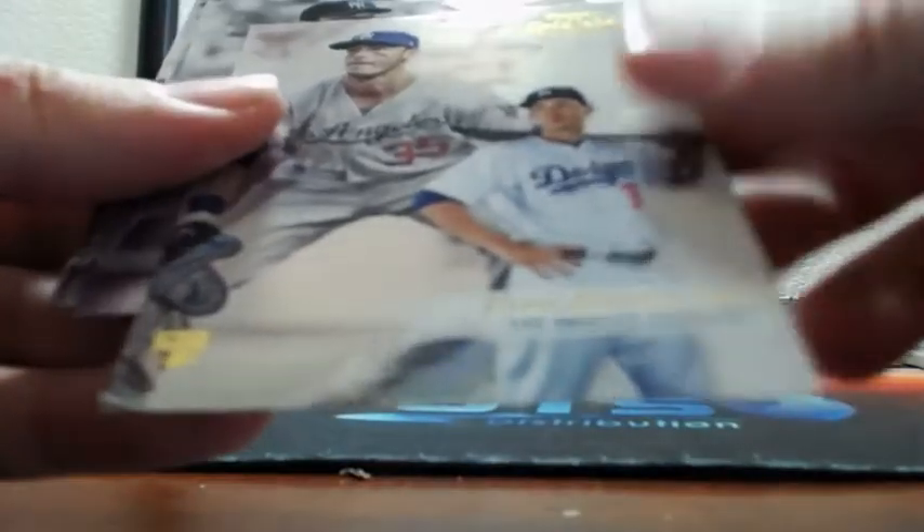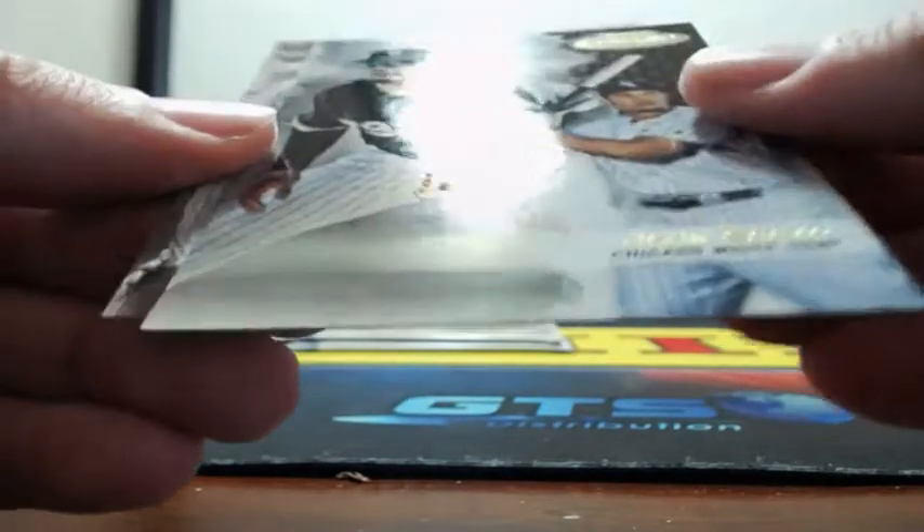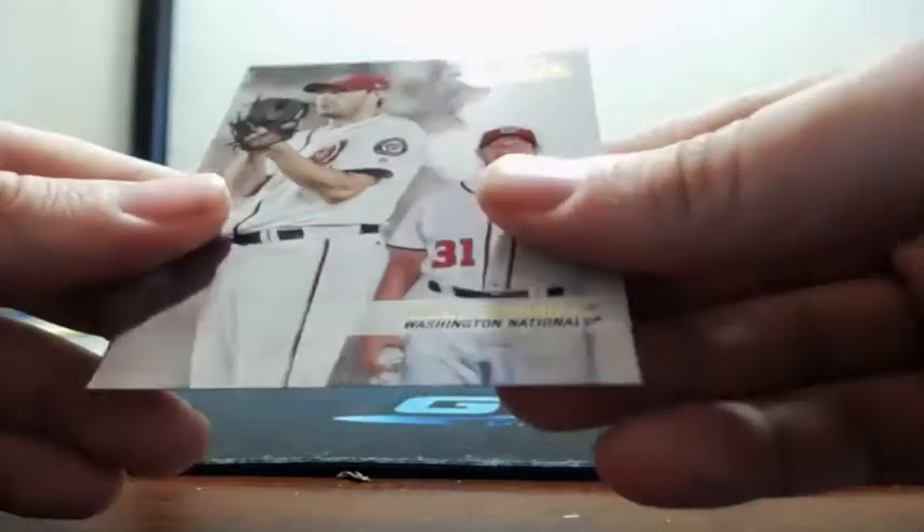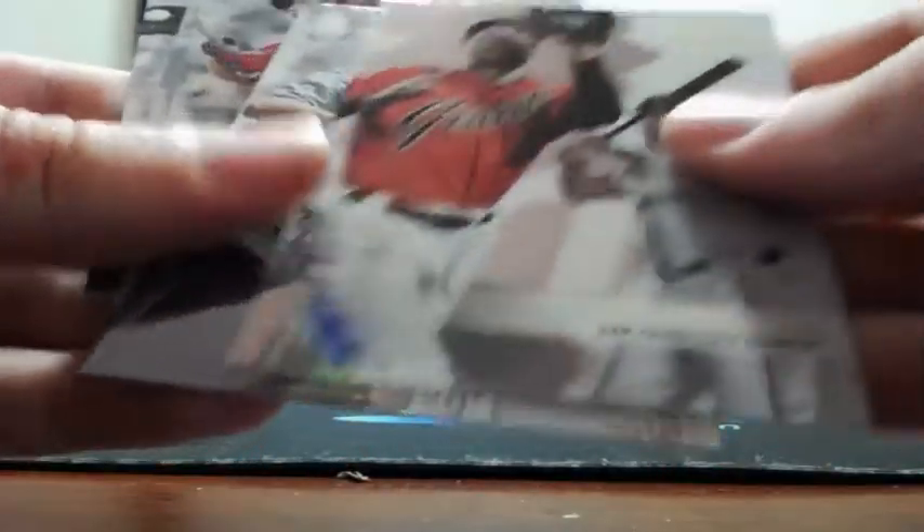Oh, that's Cody — Cody Bellinger, Class 1 for the Dodgers. Tanaka, Abreu black parallel — that is Class 1. And Christopher. Jose Abreu out of 150 for the White Sox — that's going to be Class 1. And Scherzer. Hunter Pence, Don Mattingly, Michael Trout, and black parallel Adam Jones.